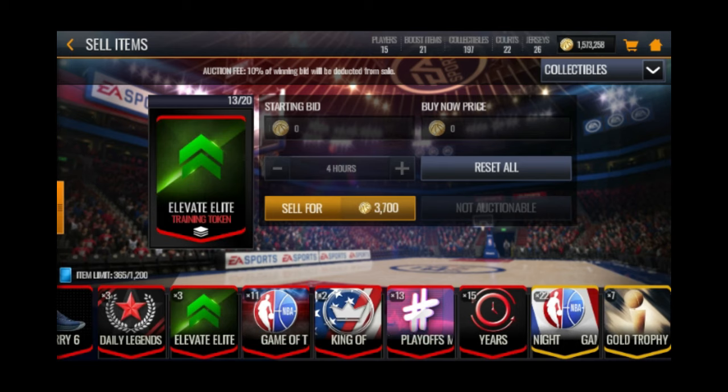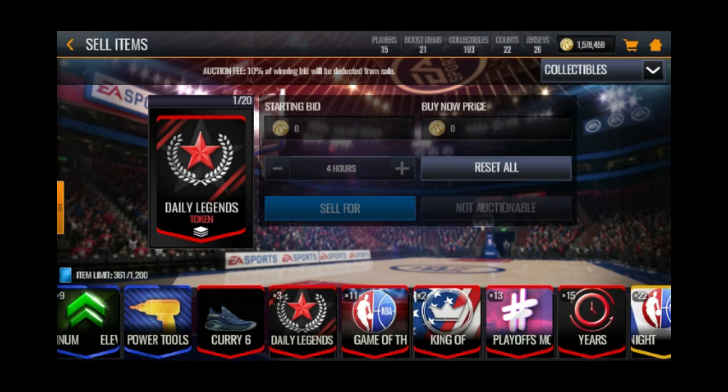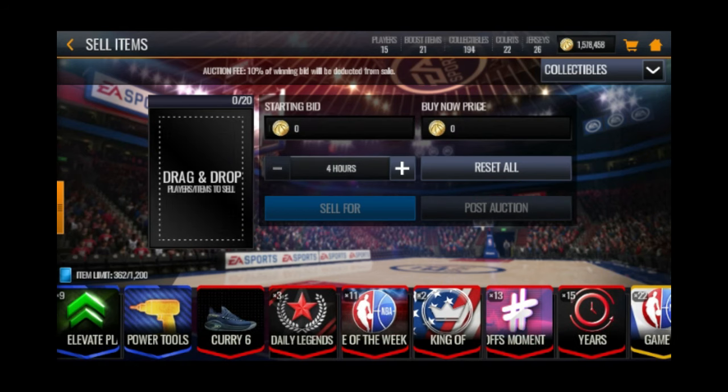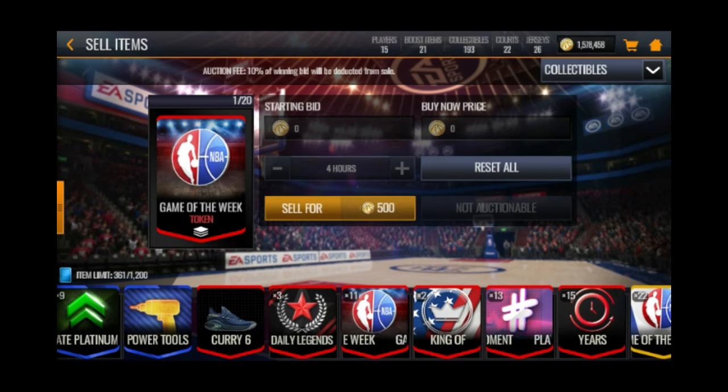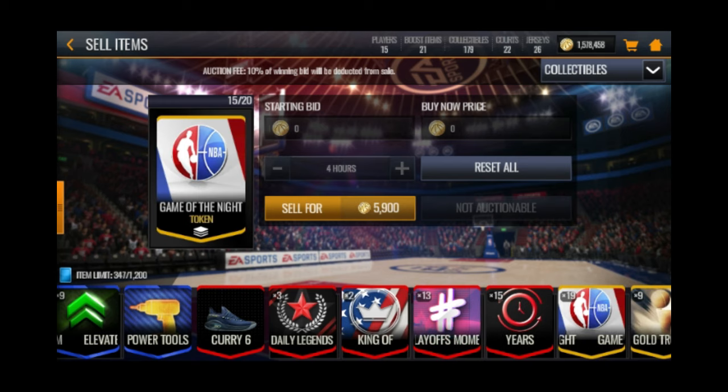The elevator elite tokens — I'm quick-selling those because I don't really need them. It costs too much to upgrade: it's a thousand tokens per small upgrade. I'm also quick-selling the Game of the Week token because I don't really need those either.